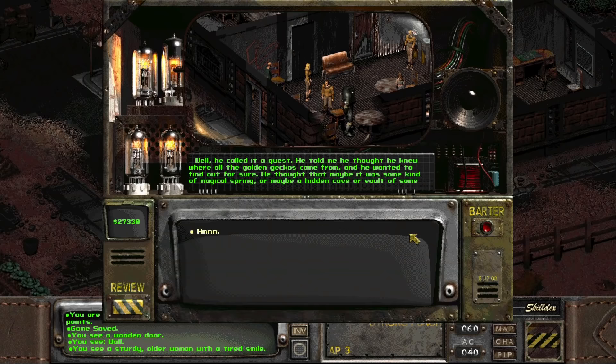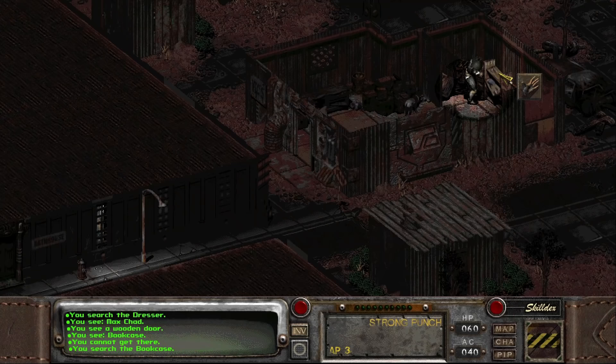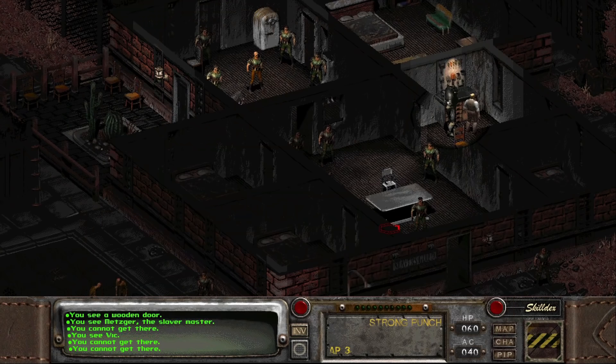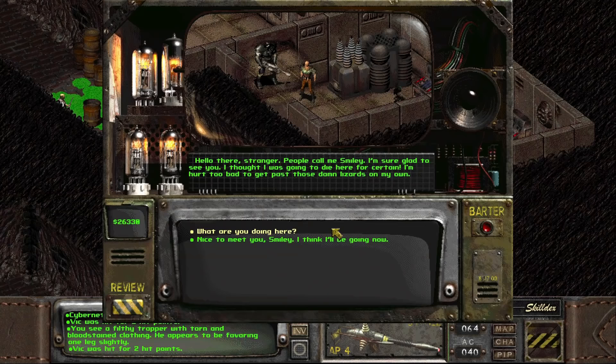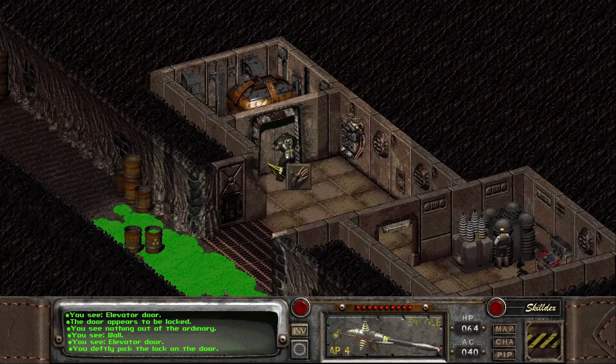Now we head to Klamath. Once there, we need to get the quest to rescue Smiley and grab Vic's radio. Then, heading to the Den, we can either pay Metzger for Vic or just take out the whole slavers guild. With Vic in our party, we can now go to the toxic caves. The geckos inside the radioactive hellhole should not be a problem at this point, but watch Vic around the goo. After rescuing Smiley, ask Vic to wait and bring the trapper back to the entrance. Once you return, you can have Vic fix the generator and use the electronic lockpick from Navarro on the elevator door.